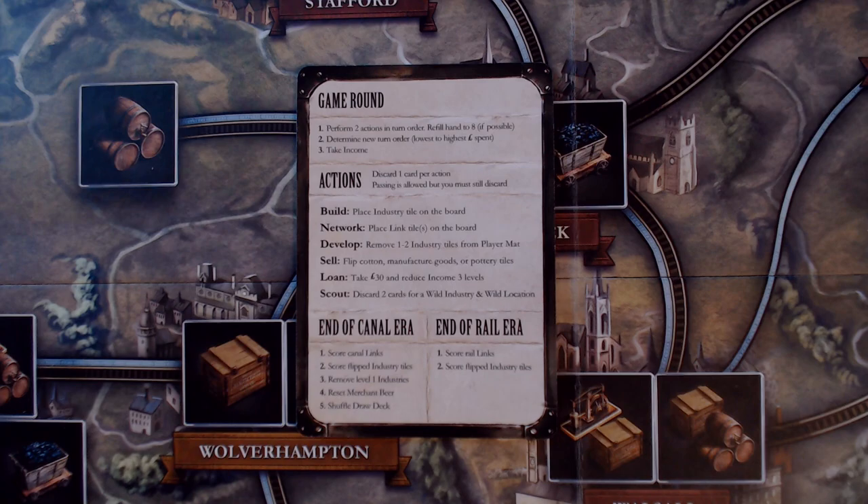During each era, the game is played over a series of rounds where you'll perform two actions in turn order, followed by determining who goes first based on who has spent the least amount of money that round, and then all players take income in accordance to where they are on the income track. On each turn you may perform two actions — build, network, develop, sell, loan, and scout — with the exception of the first turn, where all players take only one action.